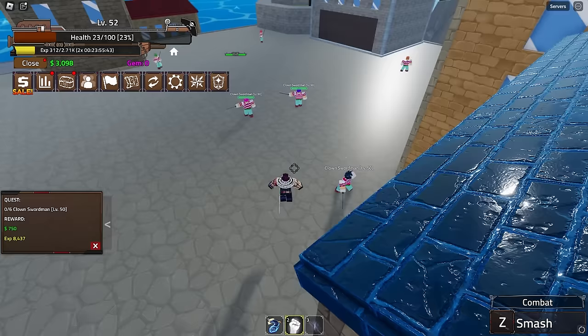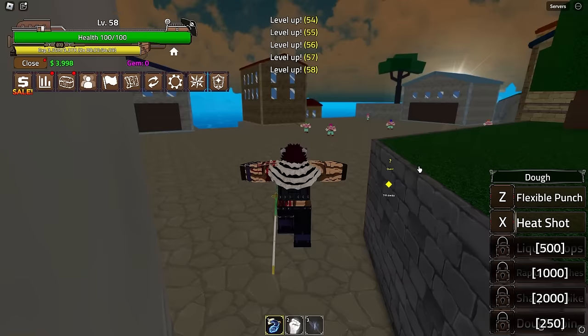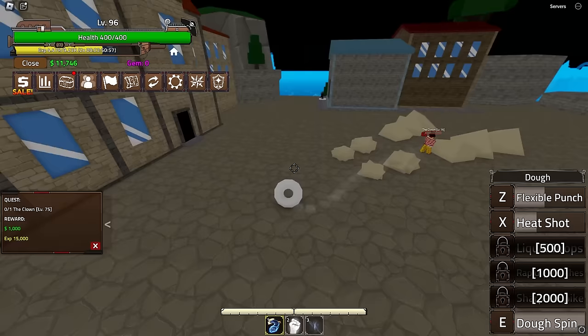All these mobs are very close to each other now so this is gonna be easier for me. There we go, first quest completed on this island. I'm gonna complete this whole island and come right back. We're going to be unlocking our next move - let's quickly equip it. Door Spin. Door Spin is kind of useless, doesn't really do much, all it does is give me a little bit of movement. Oh wait, it does do damage - okay, never mind.